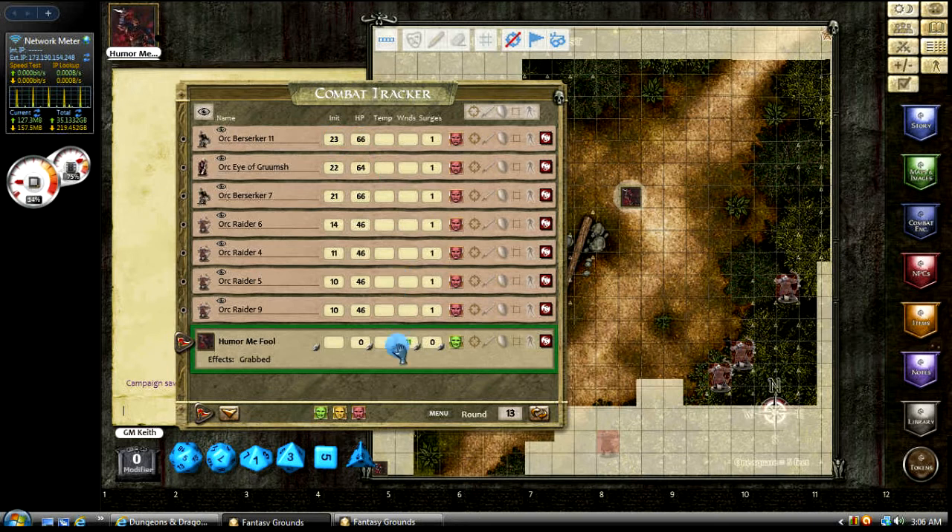This box here is for temporary hit points. Let's say the shaman casts a spell giving him ten temporary hit points — we can show that there.